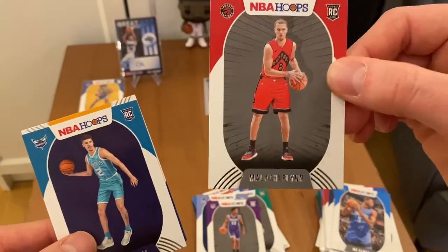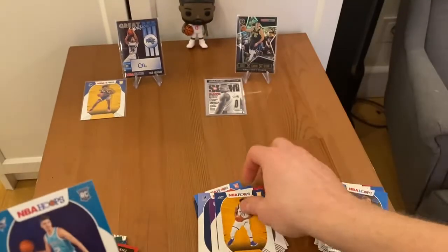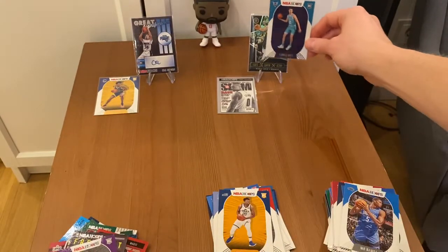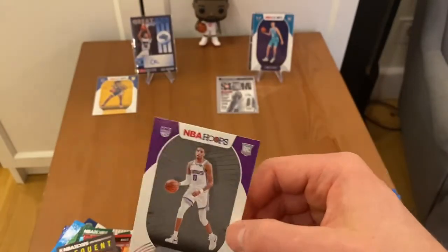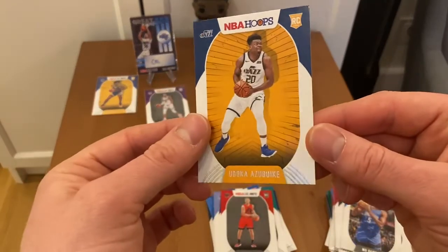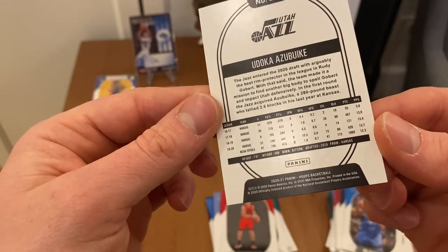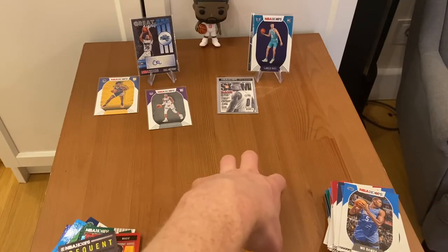The prayers. Malachi Flynn and Udoka Azubuike. I wonder if he's a relative to the Kelenna Azubuike who was drafted in 2007. LaMelo and Tyrese — okay, next to Wiseman. This Udoka Azubuike, where is he from? He played for Kansas — from Kansas, doesn't say where he was born. But that Azubuike was from Great Britain, so maybe they're relatives or maybe just the same surname.